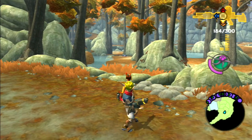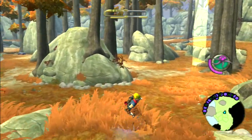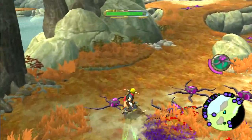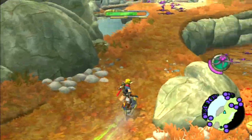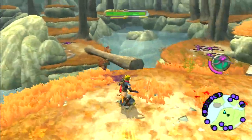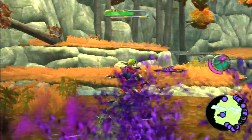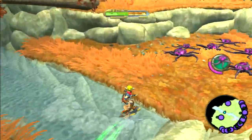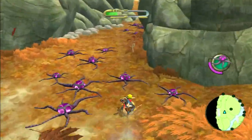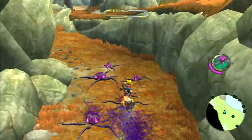We're back for a little bit more Jak 3. We gotta deal with these things — we can actually pick up green eco here. It's basically like that mission in Jak 1 in the Precursor Basin, where we had to kill a lot of those dirty purple flowers to keep picking up green eco to squish them all on our zoomer, but this time we're on our jet board.